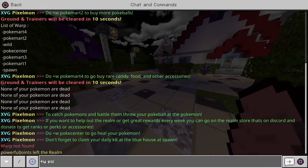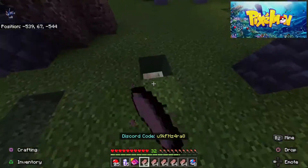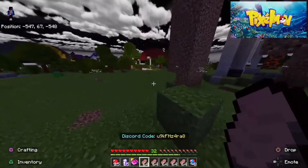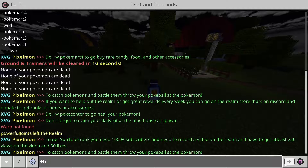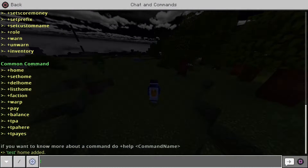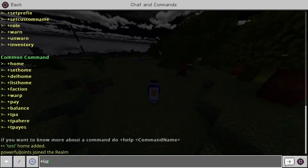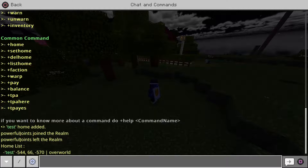That covers the warps. If you do +W wild, you can go to the wild area and catch Pokémon and mine and stuff. You'll also need to make a base out there. If you do +help you can see all the commands. The home system lets you have multiple spawn points — do +set home followed by any name, like 'test', and then +list home to see all your saved homes.